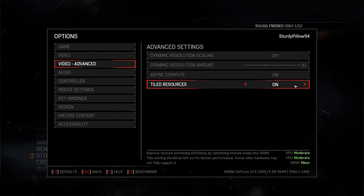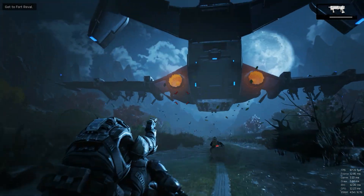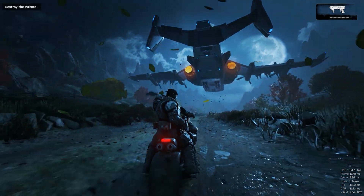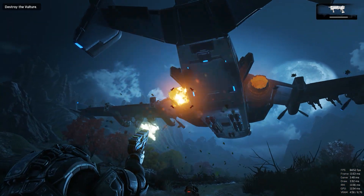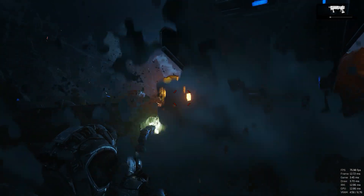In the Advanced tab for video settings we have two specific DX12 settings: Tiled Resources and Async Compute, a toggle that lets CPU and GPU work more in harmony together during draw calls. You'll see how they impact performance in just a little bit. There's also Dynamic Resolution Scaling, an interesting setting that lowers the resolution in particular parts of the game to maintain a better frame rate.